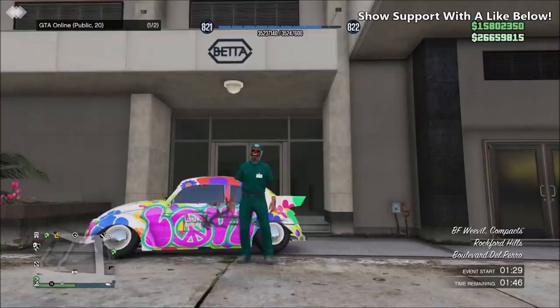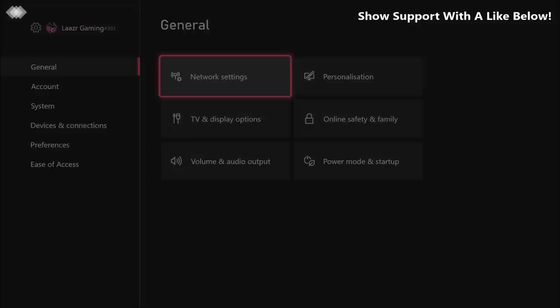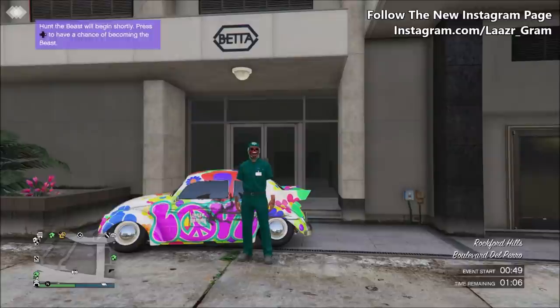As you can see on screen, I've got a few players in my game right now. All you want to do from here is press the Xbox button, go down to Settings, go to Network Settings, and all you want to do is test your NAT type. Wait about two seconds, go back into your game, and after a few seconds every single person will get kicked out of your game, giving you a solo public lobby.